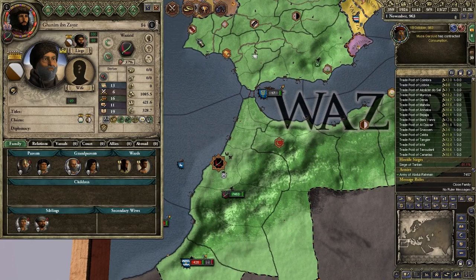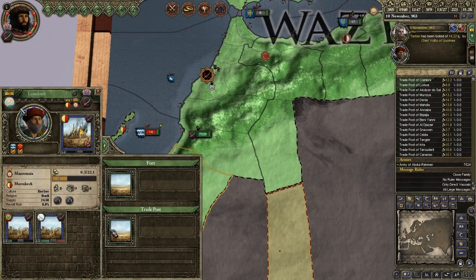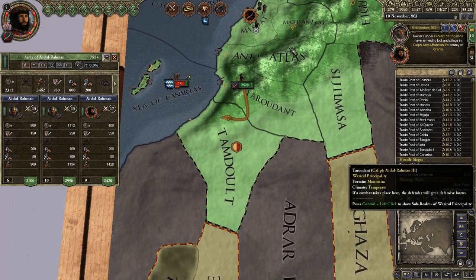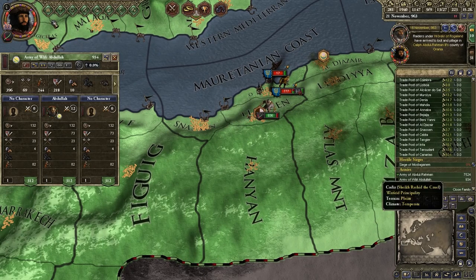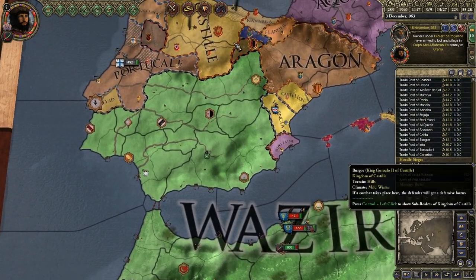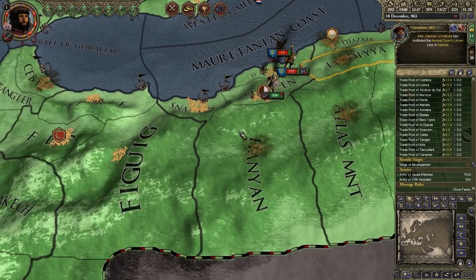Unmarried heir - yeah, we don't care about that. I'm betting this is one of my trade posts - yeah it was. Damn Vikings. We'll just put him back over here then. I don't want to actually turn the Vikings into a body unless it can get me some functionality out of it, which I doubt.